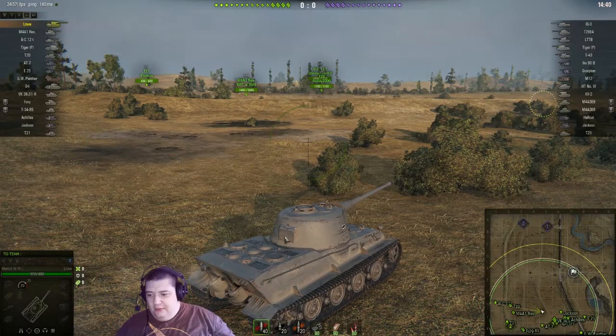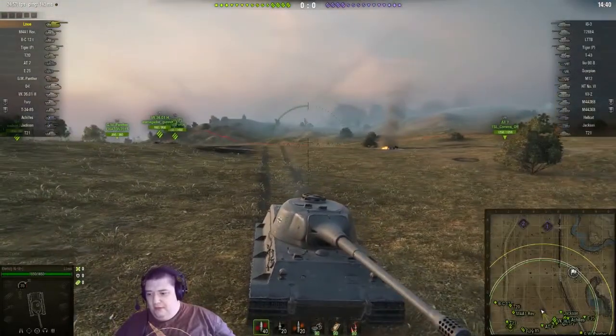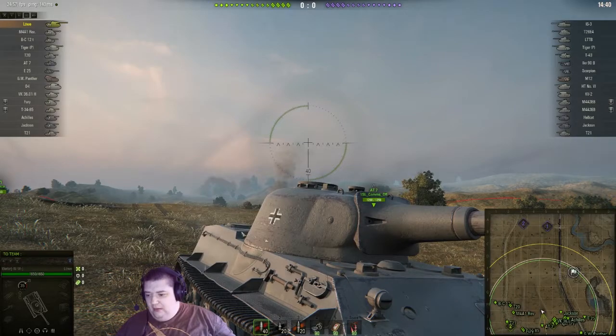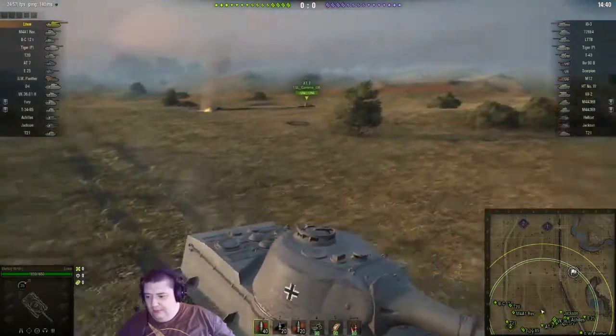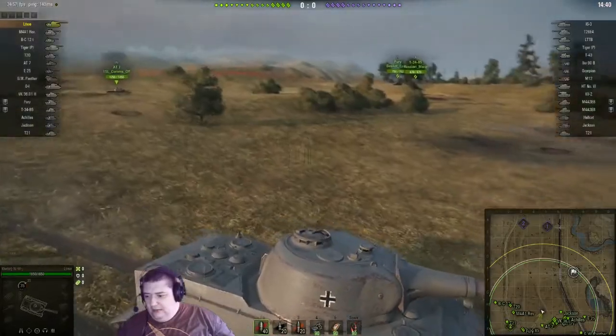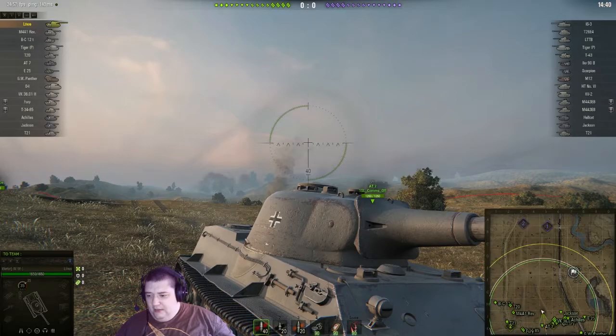I've always enjoyed putting rounds through that little flappy bit at the back of it. The other thing you can do if this thing is side scraping — this area right here is not as armored as it probably ought to be, so you can put a round through that. Now it is angled, but if he's side scraping against you, just wait until you see this little spot and pop a round through there. That'll work.